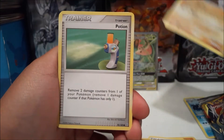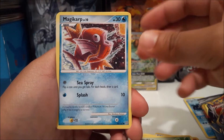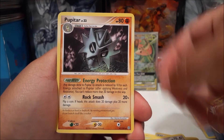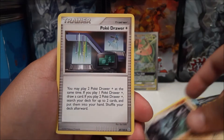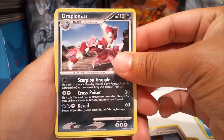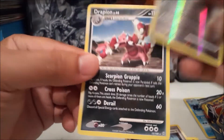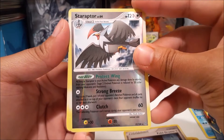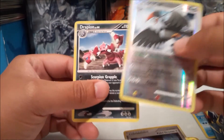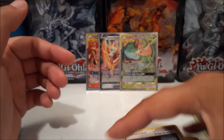Onix — well that was unexpected. We got a Potion with the classic artwork. Charby. A Magikarp — that's pretty cool-looking artwork. Far-fetched. Pupitar — should be a reverse coming up soon. Poké Drawer, with Lucario in the background. Here's our reverse — it's kind of dark, you can't really see it — Drapion. And a Staraptor as our regular rare. Staraptor is the reverse — super shiny. Look at that!